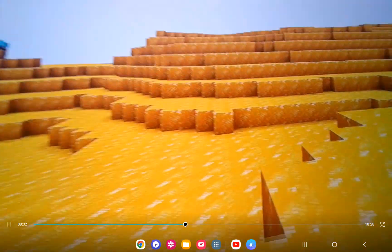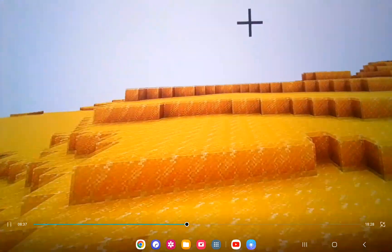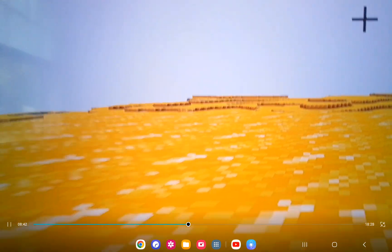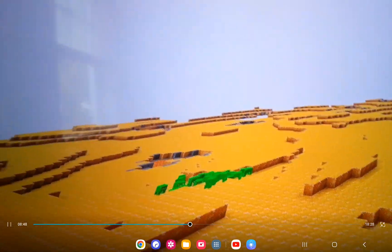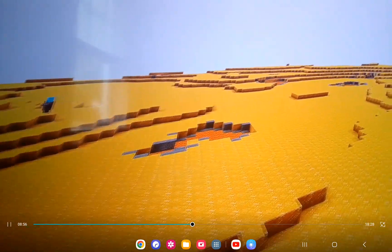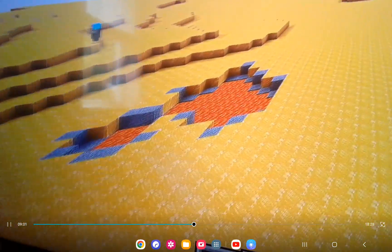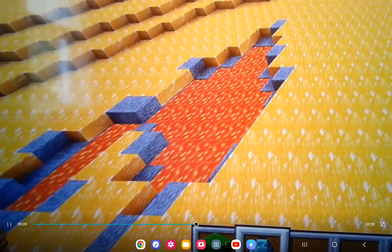Now we're on the Sun. It's supposed to be a star — you can't land on the sun. But in this mod, you can. So this is the Sun. It's made of sun rock, and it's very hot in this place. And also, there's lava. Look at all that lava. This is the Sun.